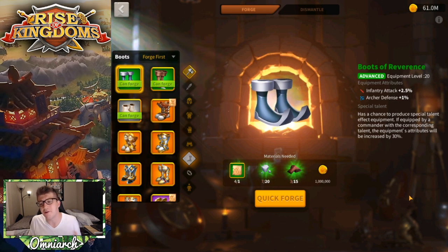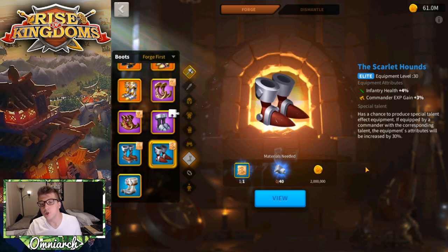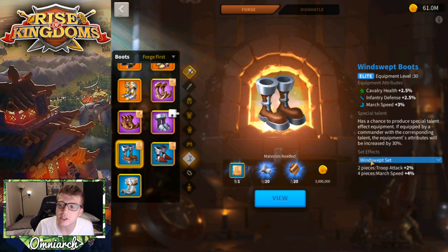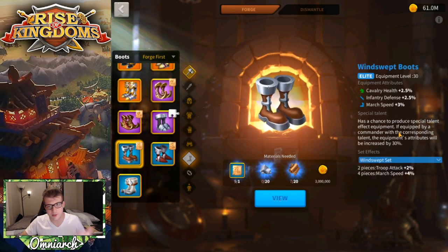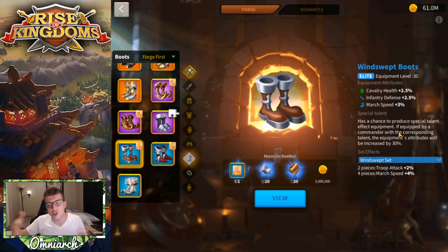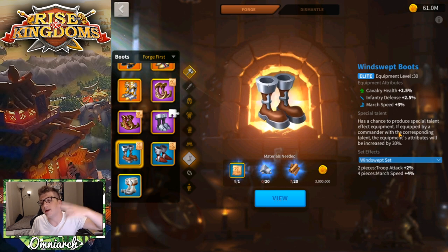For boots, you start with the Boots of Reverence — 2.5% infantry attack on a green item, which is honestly less impressive than even the gray Iron Helmet. In the blue tier you have the Windswept Boots and the Scarlet Hounds. The Windswept Boots swap attack for defense at the same percentage — a lateral move, not an improvement — so they're probably not the pair you'd pick for your Windswept two-piece set bonus.